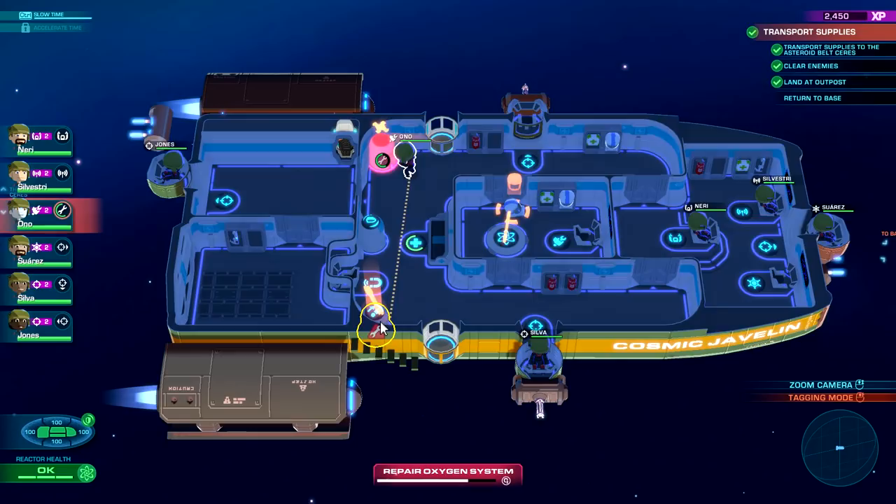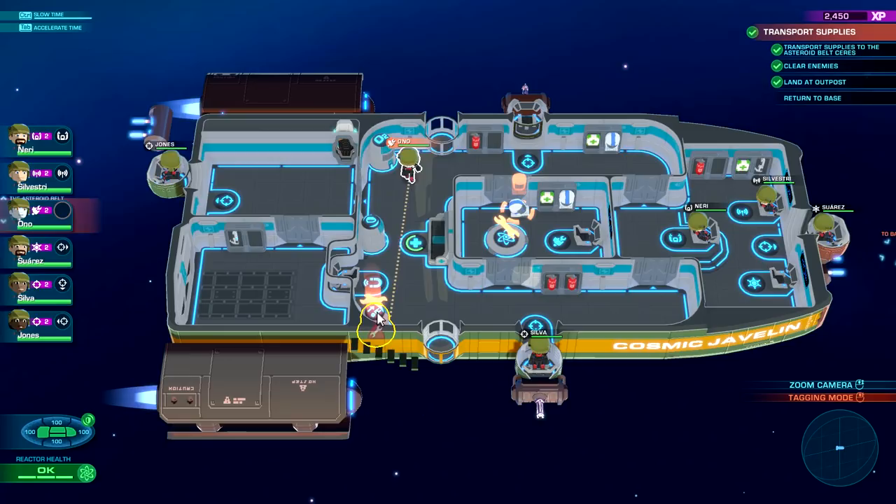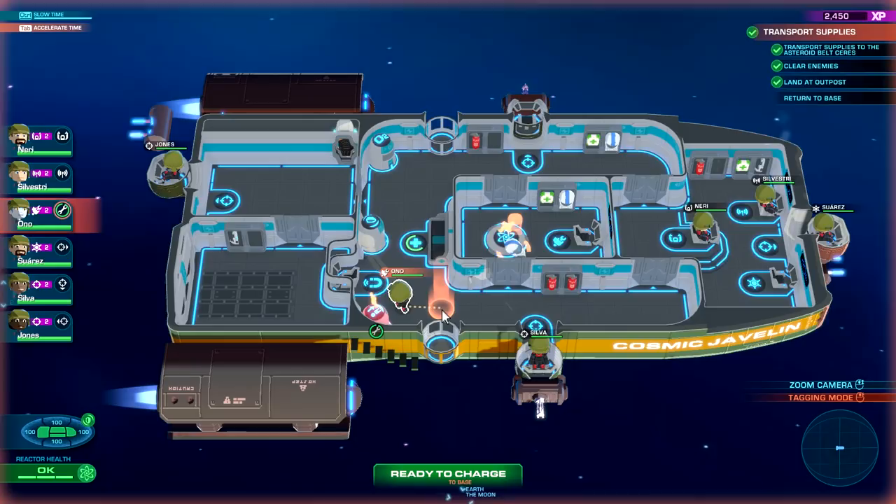There are a couple of problems we'll be fixing. Ono is going to be busy — he's the last person we want to lose. Fast forward a bit — repair oxygen system, that's kind of important. So we have a couple of things that need doing. The fastest route would probably have tons of enemies, but I really wanted to check out the rest and see if there are any upgrades that open up after we land.